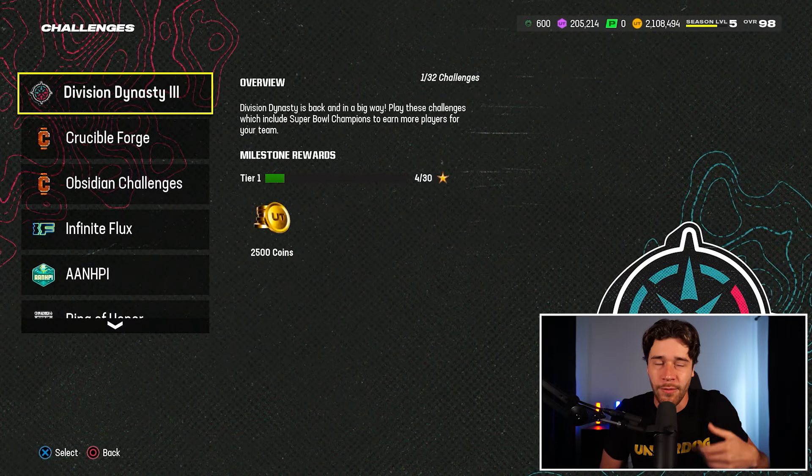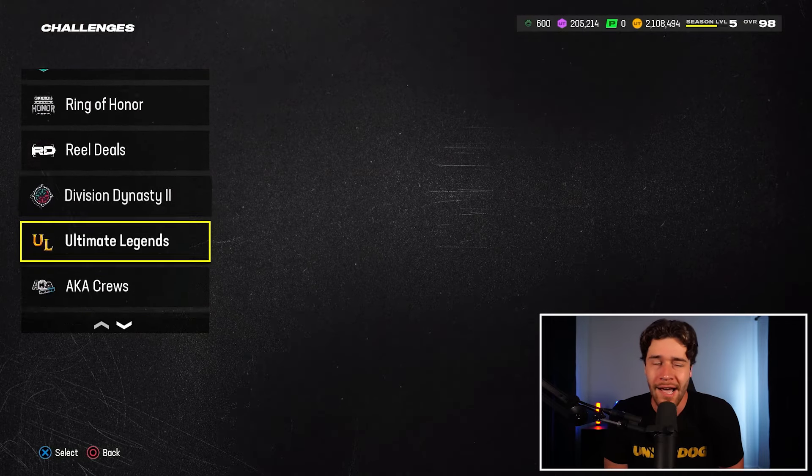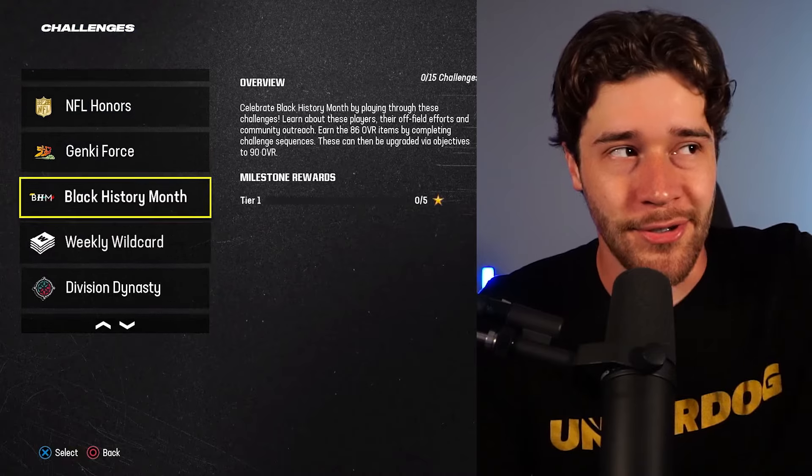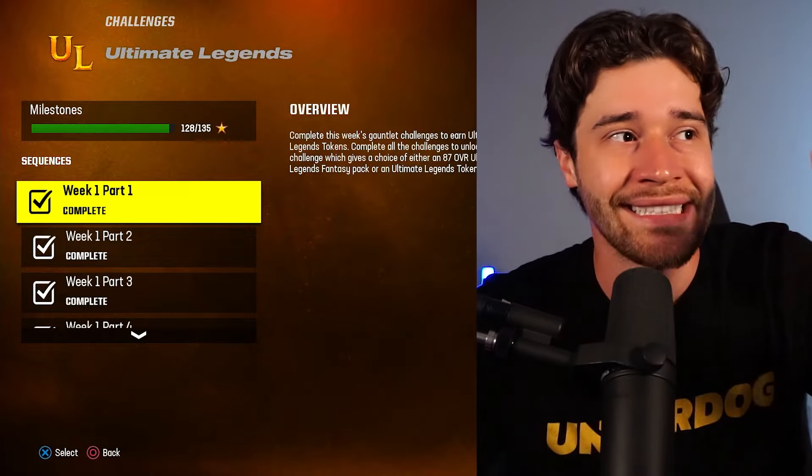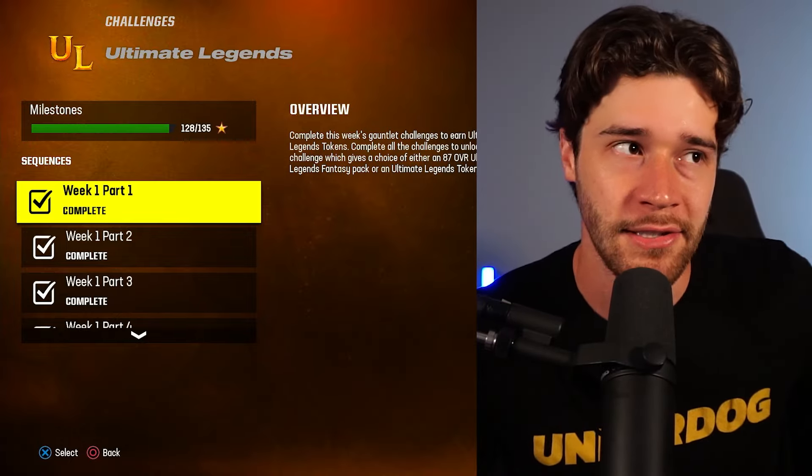The first method I'm showing in this video we've talked about before — it is not super complicated. It is Saturday, which means we're making coins on Ultimate Legends. We're going to our solos, and I'm going to urge you guys to play about 16 solos. Scroll down until you find your Ultimate Legends solos, and what you want to do is get 16 tokens by playing these solos.